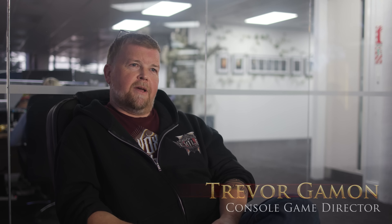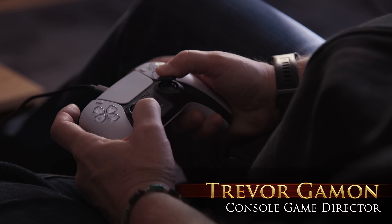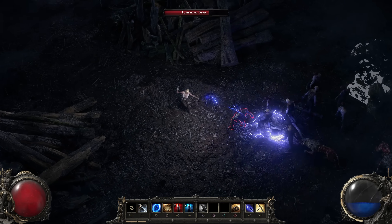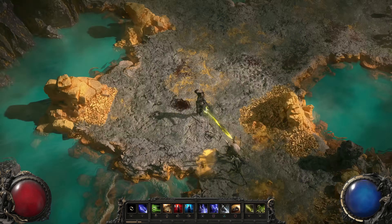It's twin stick — left stick is your movement and right stick is the directional control for your character, so it allows you to do things like run backwards. It also overrides the auto-targeting, so it allows you to actually manually target enemies that are surrounding you, giving you much greater control.